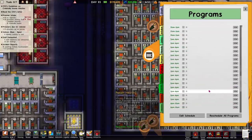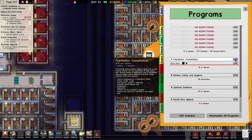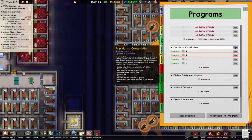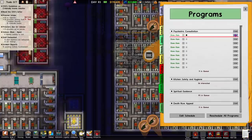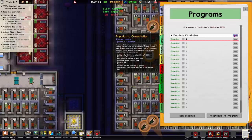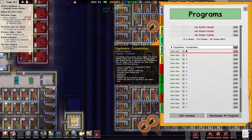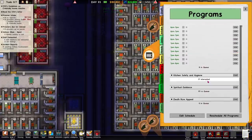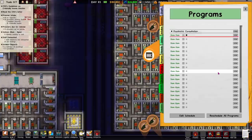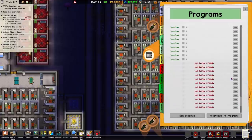Let's go to programs again — I haven't got experience with these guys quite yet. Let's throw in psychiatric consultation, and I've been told just fill it up as much as possible because you've got staff specifically for it, it's necessary to run, and it's not going to hurt. So let's just ram it in. We've got way more slots to go — we can fit even more! We've got psychiatrist wages so we better just fill up all the slots.